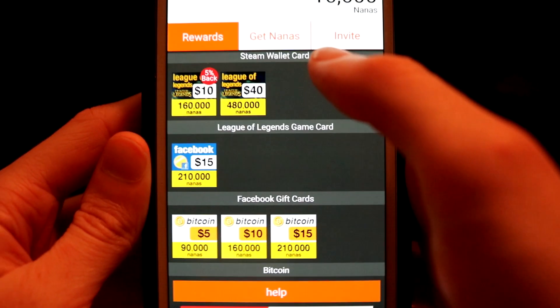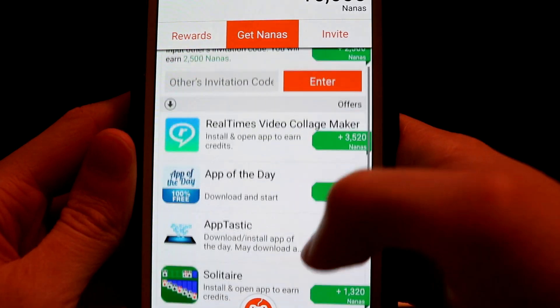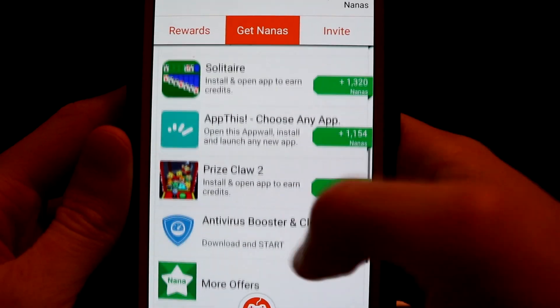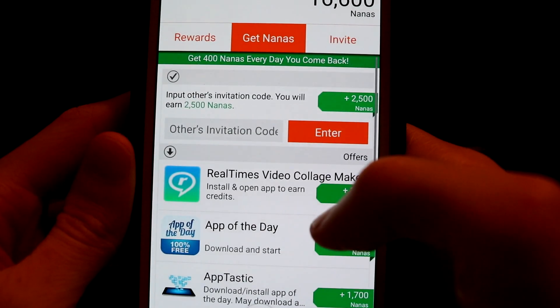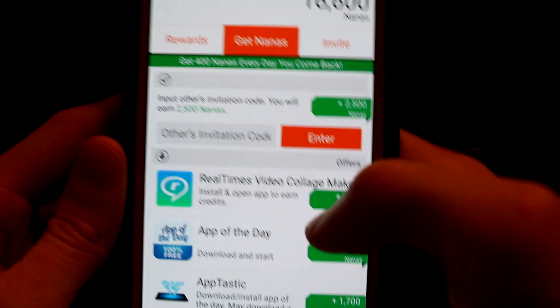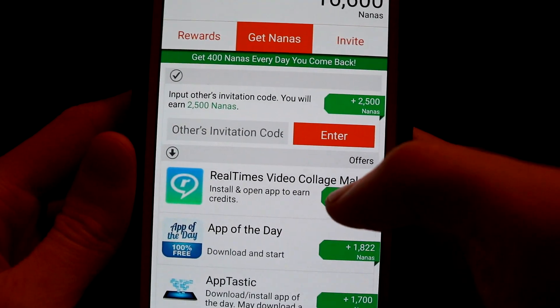Now you're probably wondering how do you get nanas. You go to this part of the app and there are lots of different ways. There are different apps you can download that give you a lot of points. Also, just by signing in and opening the app every day, you get 400 nanas. So just by signing in, you open the app, 400 nanas — done.